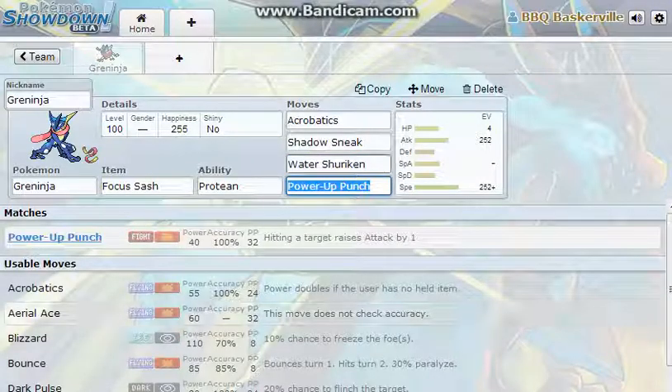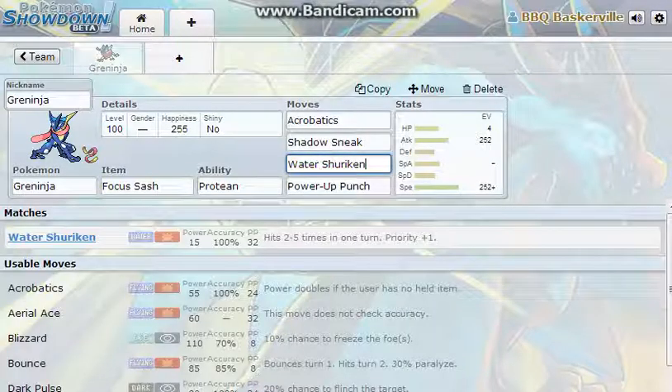Water Shuriken — it's a priority move. So you're going to out-speed Talonflame, it's got STAB and it's super effective. And it breaks Focus Sash and still attacks at least once more. It's got a number of chances for a critical hit. Yeah, that's what I want.